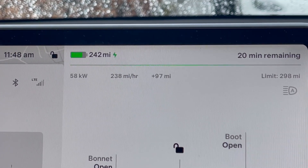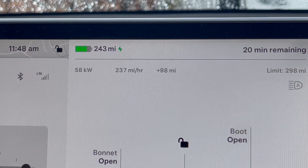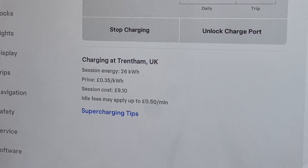A quick word on the information shown when you're charging. The first figure is the current power rate — in this case 58 kilowatts, which can be up to 250 kilowatts when the car is at a low state of charge. The second figure is similar in terms of how many miles per hour are being added, and the third figure is how many miles have been added. You get slightly different figures if you're showing percentage instead of miles range. The screen also shows cost — in this case we've added 26 kilowatt hours at 35 pence per kilowatt hour, giving a total of nine pounds and ten pence.